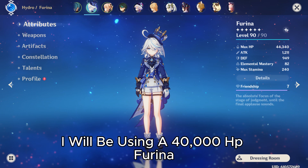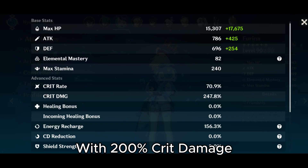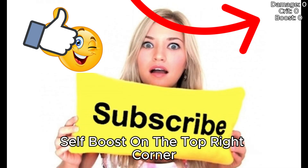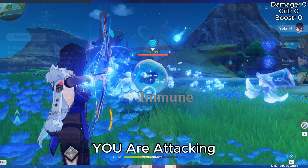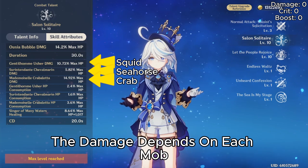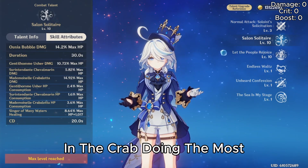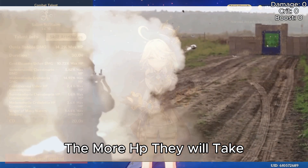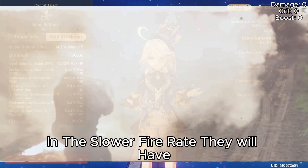I'll be using a 40,000 HP Farina with 200% crit damage, and I'll also put up the damage and total self boost in the top right corner. Her skill summons three mobs that will attack whoever you are attacking. The damage depends on each mob, with the seahorse doing the least AOE and the crab doing the most. The bigger the AOE, the more HP they'll take, the more damage they do, and the slower fire rate they will have.